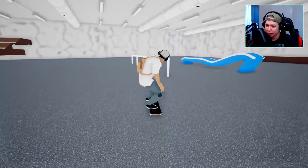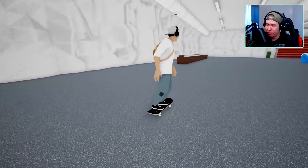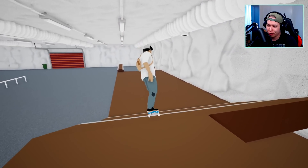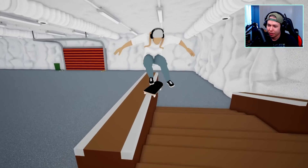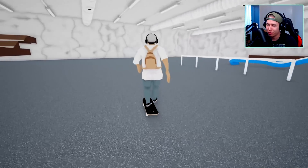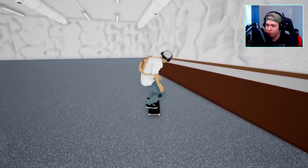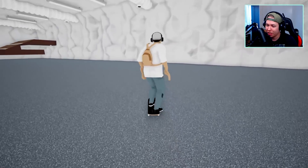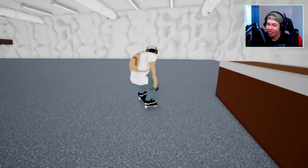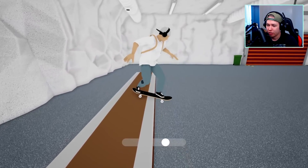Let's get a nollie inward heel back tail — that's the goal. That was a regular heel because I pressed down and A. Nollie inward heel back tail — not even close. It's so hard to do inward varial tray flips with the d-pad. I keep hitting the shove-it. It's too low — we gotta do it on something higher. Nollie inward heel front nose — let's back it up with the nollie inward heel back tail. There it was — nollie inward heel front nose. Now I'm in a lip.